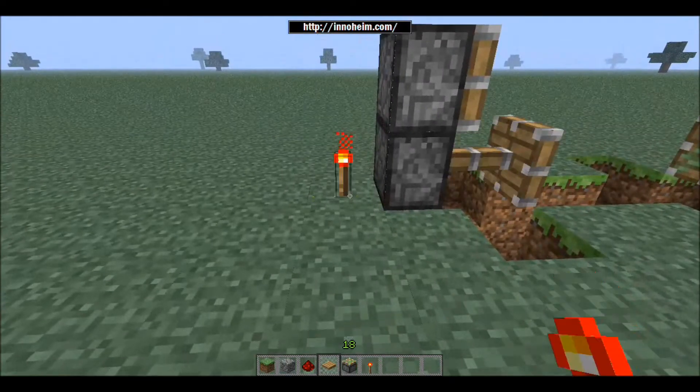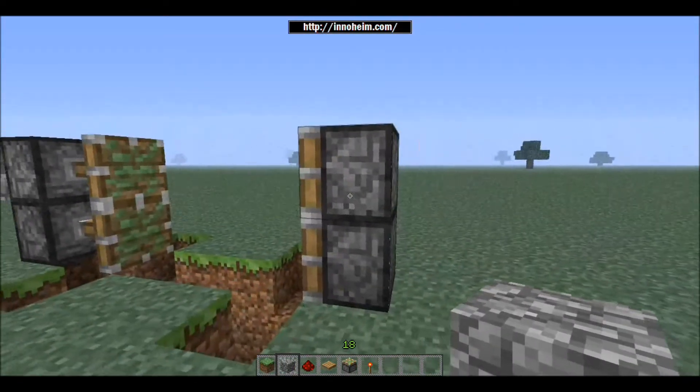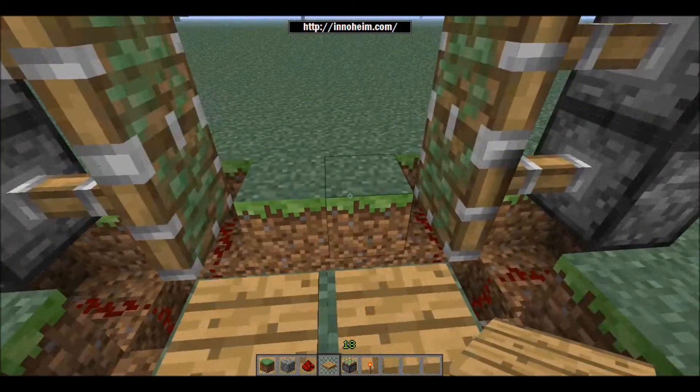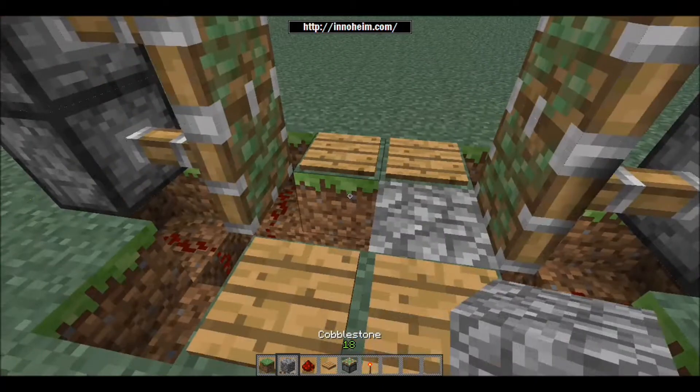You need to have a torch on the bottom of each of these pistons, and then a block of cobblestone at the top — just like that. That's the opening mechanism for the door. Then you just need to put pressure plates on either side of the door, and that really is the whole mechanism.